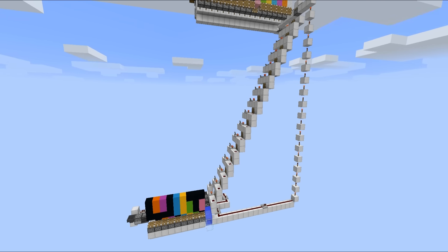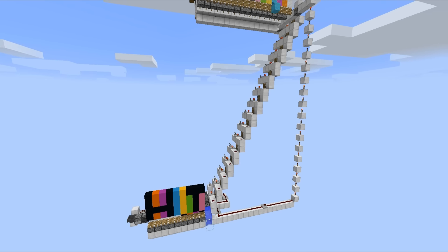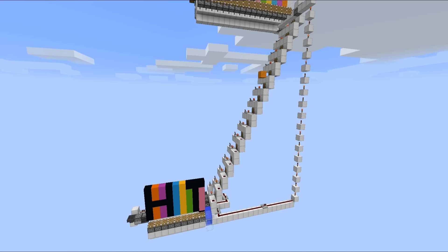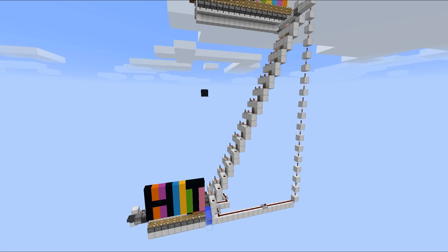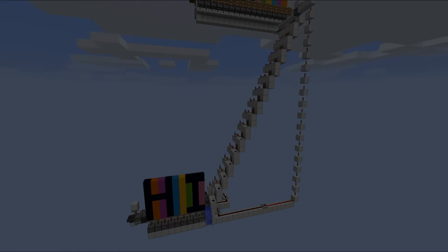Eventually we'll get ourselves one full row, and when we do get ourselves a row, the system will detect that, it will push the row across and then upwards, and then it will start work on the next row until all of the blocks have been dropped out from the chest. It's actually quite a simple circuit, so now let's explain it in a little bit more detail.